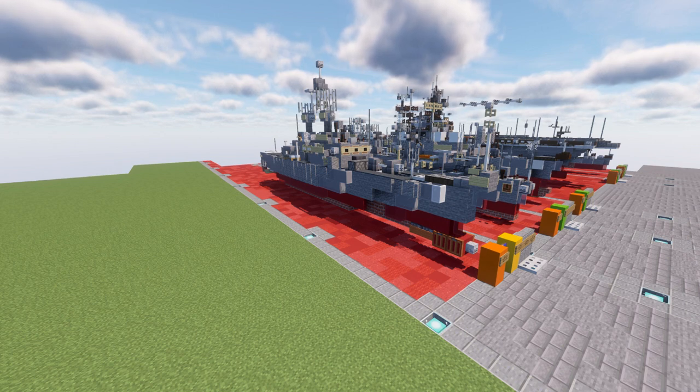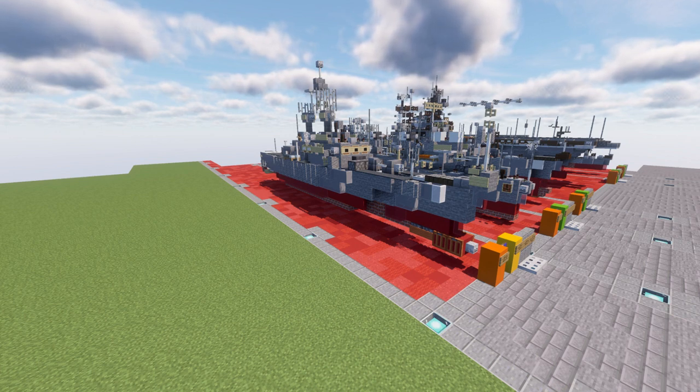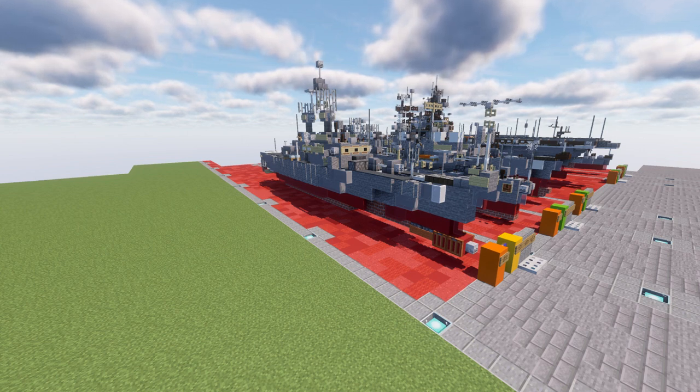This was really an interesting cruiser representing the experimental phase of the United States Navy in trying to create nuclear-powered small warships. This didn't pan out too well, as the Navy decided to continue with conventional-powered ships, leaving nuclear power really only to the large aircraft carriers, which in a way does make sense. Overall, a really cool-looking ship and a fun one to add as a Cold War cruiser for your United States military fleets.